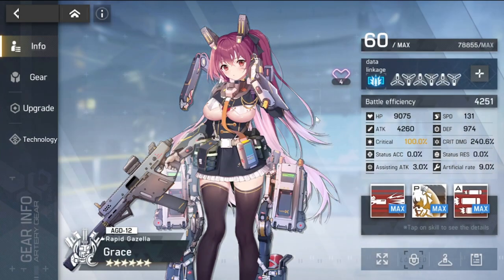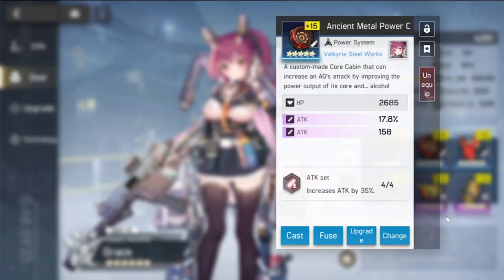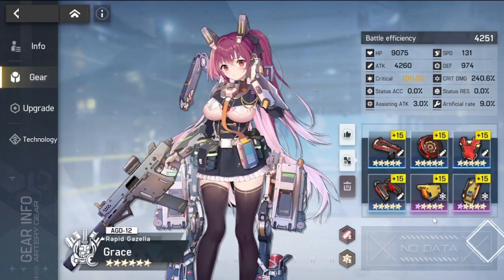So again, her critical and crit damage should be at the level shown here. If you want to build her for farming early on, five-star gear should be good. You can run attack set, attack, attack, attack, critical, crit damage, attack, attack — more on the damage side.